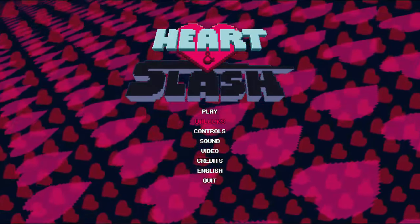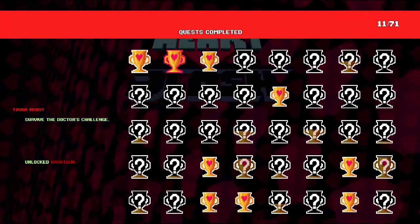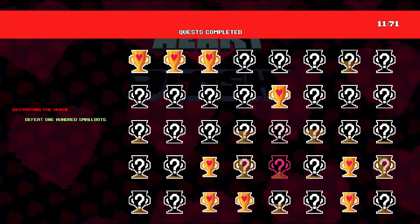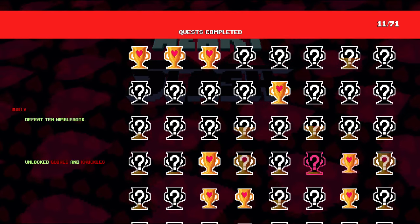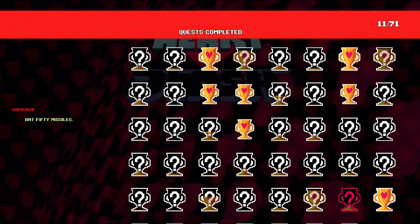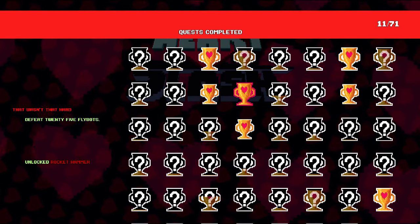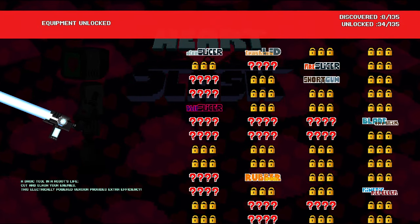Let's go into the unlocks we have so far. Some of them are just like 'upgrade a weapon and you unlock halberds and bats,' 'unlock the shotgun by surviving a challenge,' 'unlock a cleaver by don't be mean.' I like how you unlock a weapon for being nice! Defeat 10 small bots, 25 small bots, 100 - there's all sorts of stuff. Eye of the Tiger was 'survived for 20 minutes' because that run lasted so long. 15 hearts of max health. The rocket hammer rules!